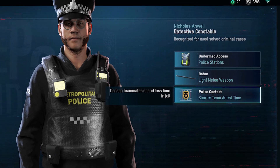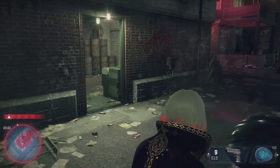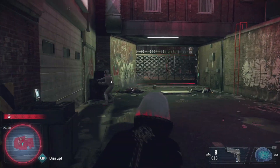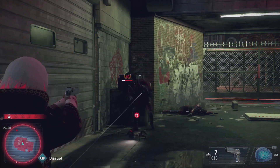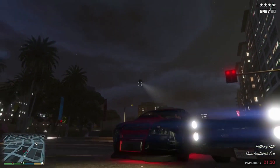Aiden also has a baton, which is one of those police sticks we see on the Albion soldiers as well. The ability for Aiden is to slow down time, so he can aim very specifically and deliver some very clean shots.